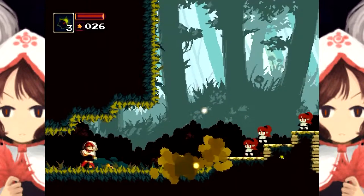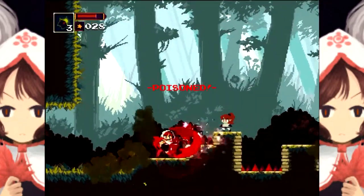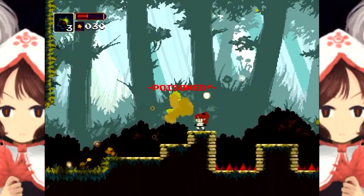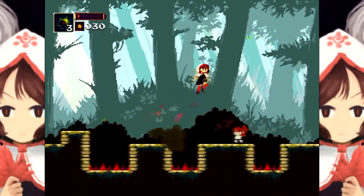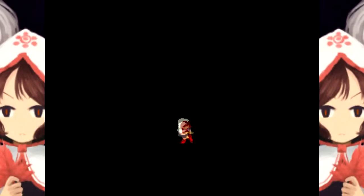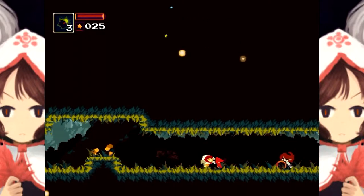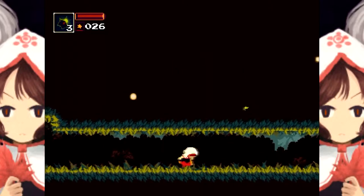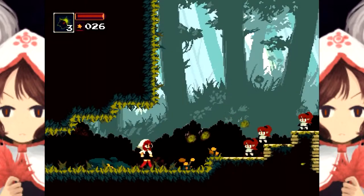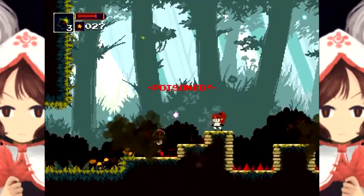I like to think the stuff enemies drop is experience, giving me a reason to pick it up. I died of poison — god dang it. I wasn't expecting this game to be quite as difficult. I know I'm on the hardest difficulty, but maybe I should have looked at normal. We've come too far now though — I made it to the first save point.